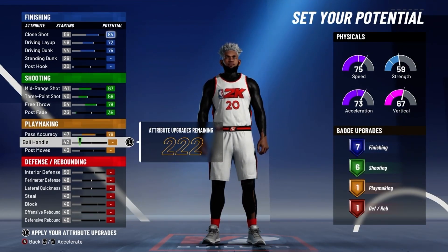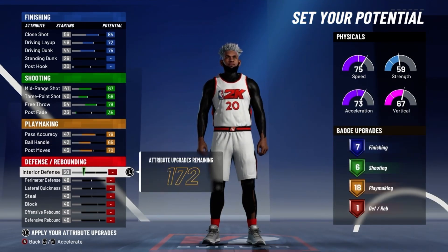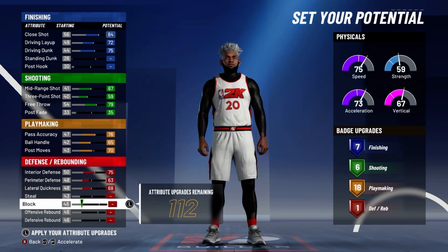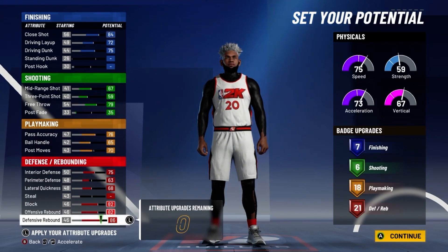You want to max the pass accuracy, the ball handle, and then put your post moves to a 70, so you get 18 playmaking badges. Max the interior defense, put your perimeter to a 63, max lateral quickness, block, offensive rebound, and defensive rebound, and you'll get 21 defensive badges. So you have 7 finishing, 6 shooting, 18 playmaking, and 21 defense — a total of 53 badges. Really good badge spread for this build.